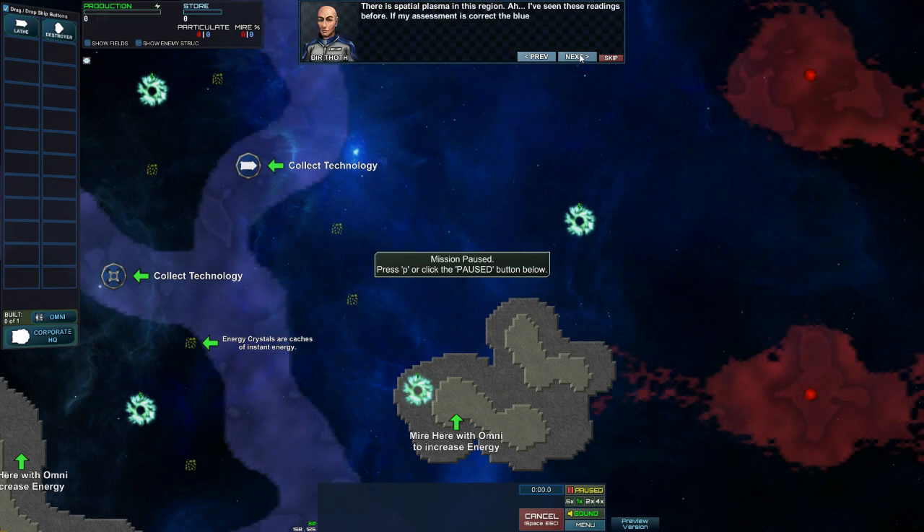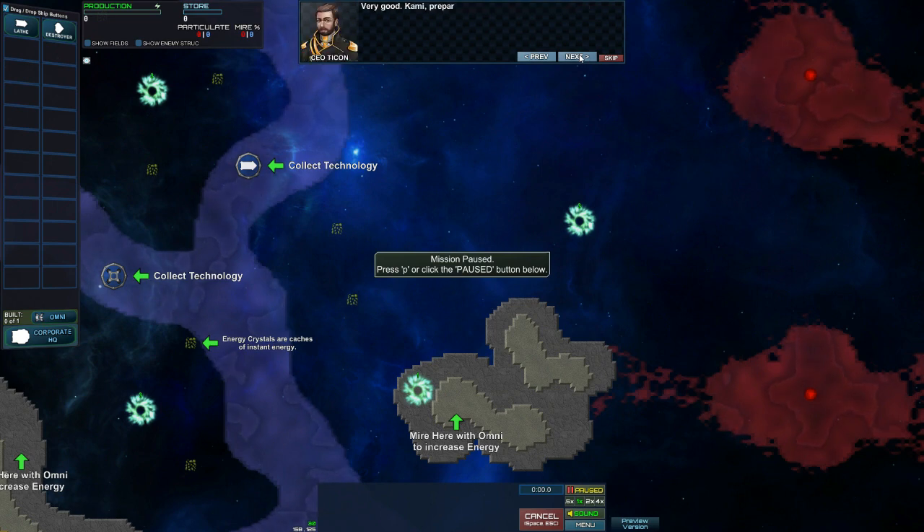There is spatial plasma in the region. I've seen these readings before. If my assessment is correct, the blue plasma in this region of space should slow the movement of any particles. I agree, but the plasma is unstable and is likely to decay upon contact with the particles. Very good. Kami, prepare engineering to receive those tech modules — we are going to retrieve them. Already on it. And Ogon, stand ready. You know it, Chief. He's the guy that likes to blow stuff up.